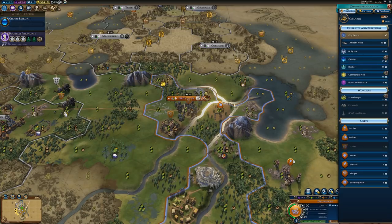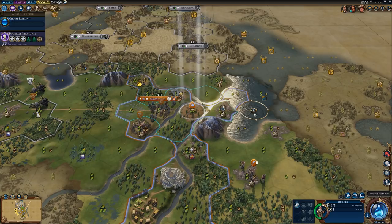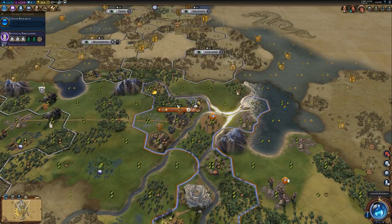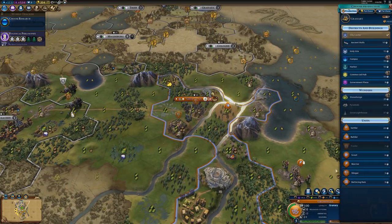So normally, if you were to take your builder and have them embark there, it would cost movement to embark, but if you have the Harbor, it costs significantly less — I can't remember if it costs significantly less movement to embark or no movement at all — but either way, there is the removal of the embarking penalty.